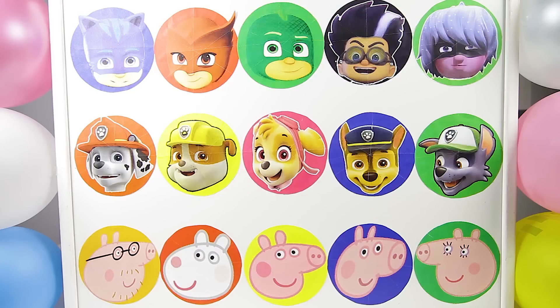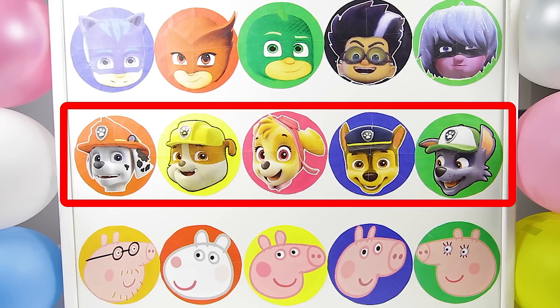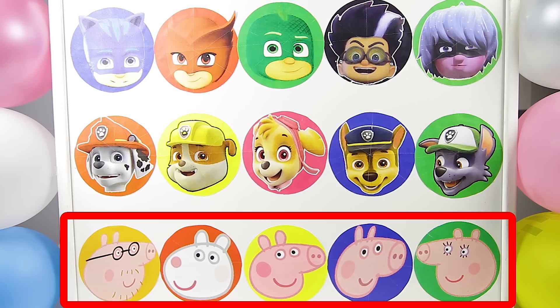In today's game, we have 3 teams playing. Team Number 1 is the PJ Masks team with Catboy, Owlette, Gekko, Romeo and Luna Girl. Team Number 2 is the Paw Patrol team with Chase, Marshall, Rocky, Rubble and Skye. And Team Number 3 is the Peppa Pig team with Daddy, Mommy, George, Peppa and Susie Sheep.